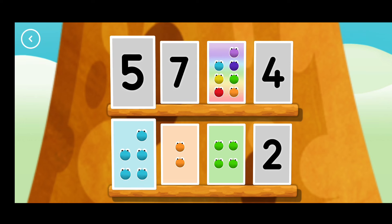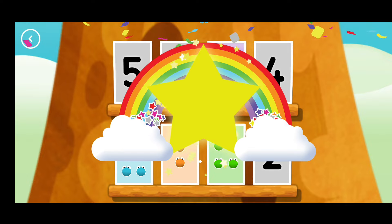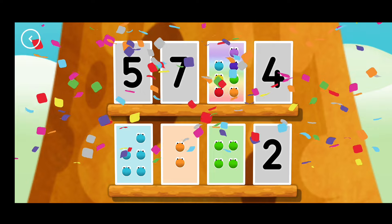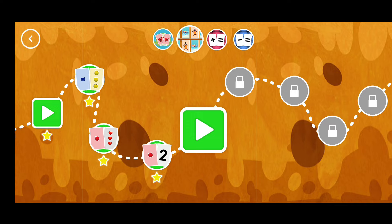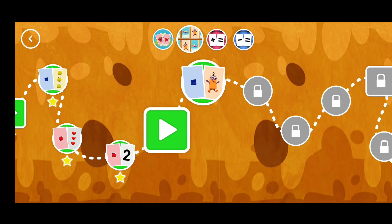Five. Five. You found a match. Well done. You've earned a star. You've unlocked a new number. A new level has unlocked.